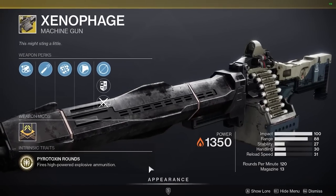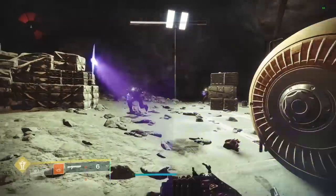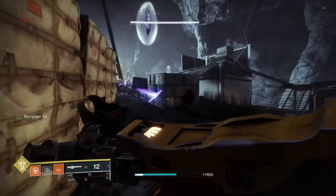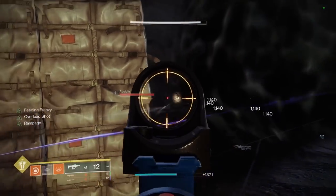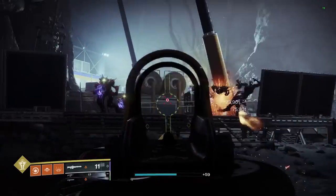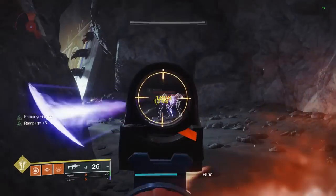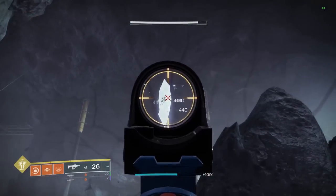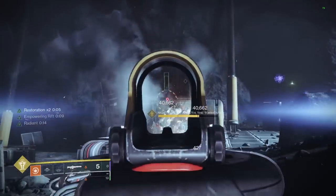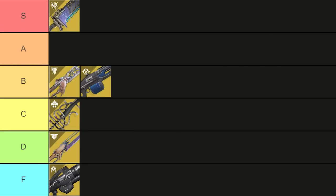Xenophage on the other hand is a beast in PvE. It's in dire need of an autoloading or field prep catalyst because of the reload speed, but using something like machine gun holster helps a ton. It's great for add clear, killing champions, killing majors and ultras, and it can even do pretty decent DPS. In general it's just one of the most well-rounded weapons in all of Destiny. The handling isn't too bad but the ammo economy could be better. It definitely belongs in A tier.